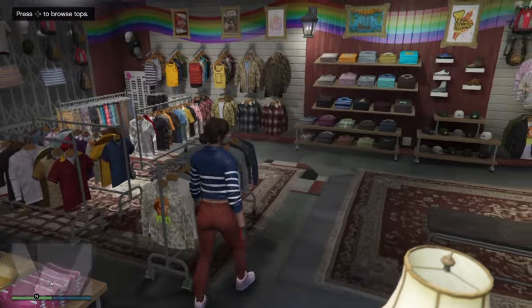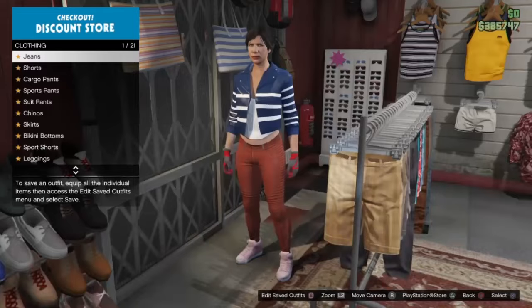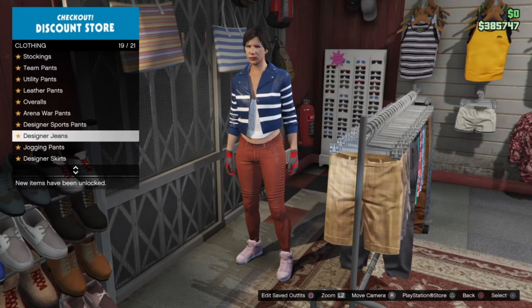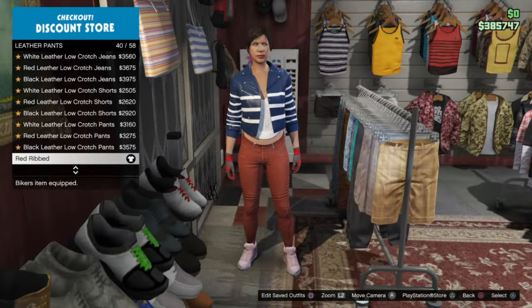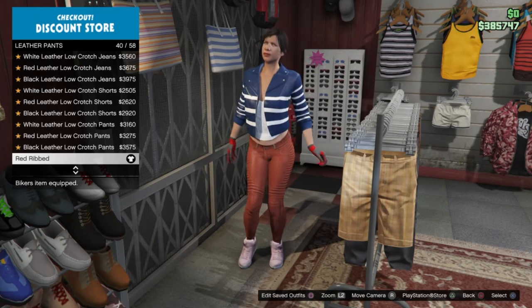Now go down to the pants section. We're going to select our pants. On your leather pants, select the red ribbon — should be number 40 — because this gives the orange trunk pants.